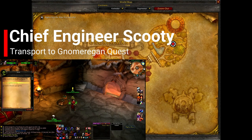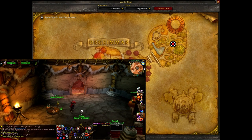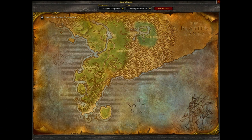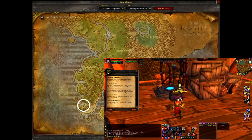Once you accept Rig Wars, another quest will immediately become available from the goblin Sovic, who is located just in front of Nog. He offers the quest Chief Engineer Scooty, and all that's needed is for you to speak with Scooty, who is in Booty Bay. When you get to Scooty, you will turn in the quest named after him and receive the follow-up quest Gnomeregan.